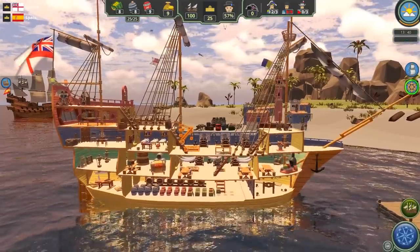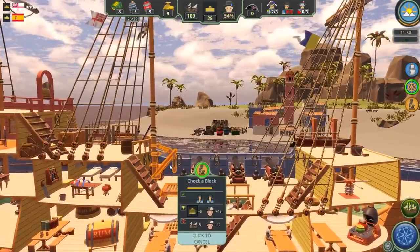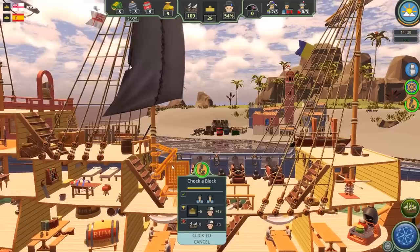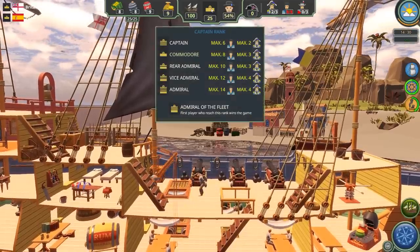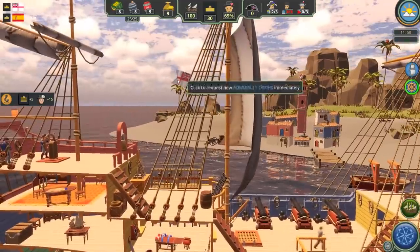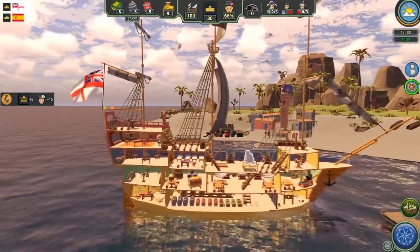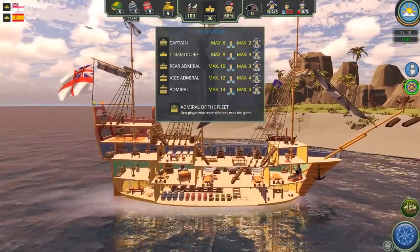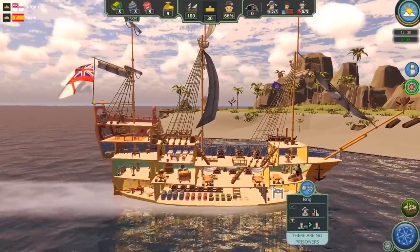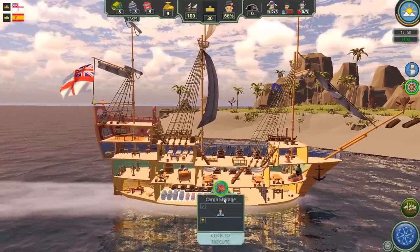We have more guns on the gun deck. A new choke-block event comes up — we want to go ahead and choke a block, get the hatches secured. That moves us toward our rank and gives us better experience. New orders from the Admiralty: escort a friendly ship again — same as last time. I'm assuming this is the basic easy version of the game since this is straight out of the tutorial. The hold on this new ship is much larger.